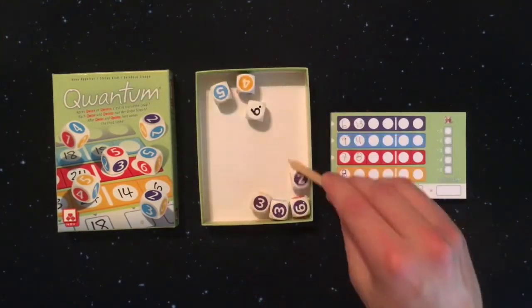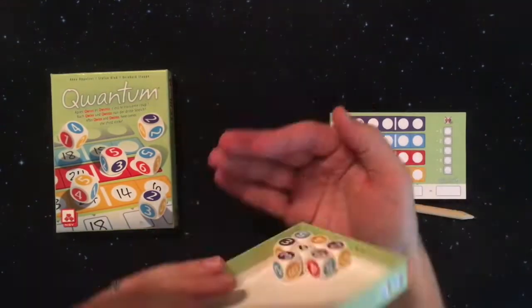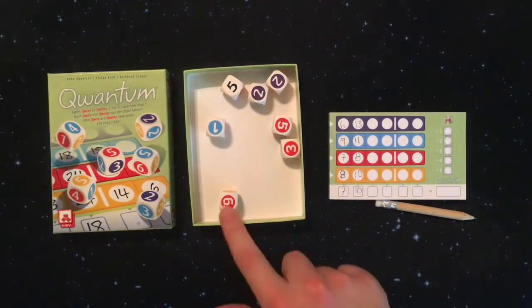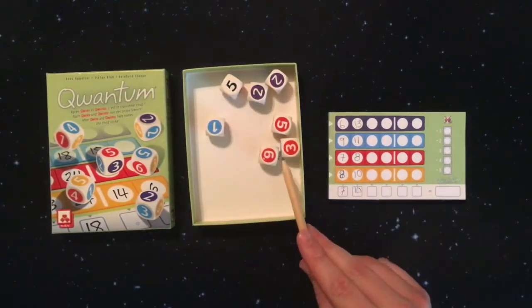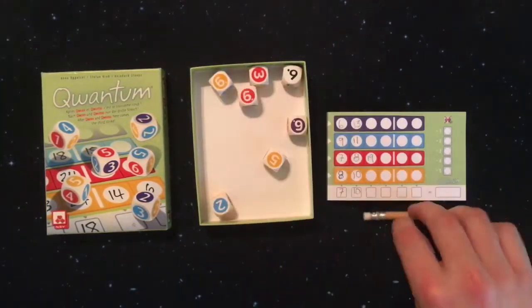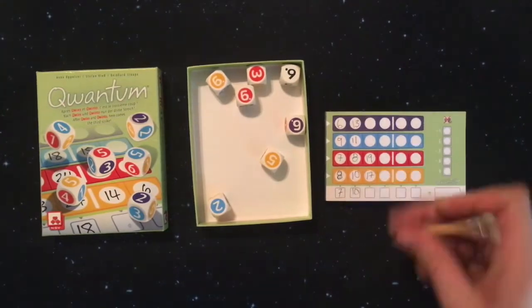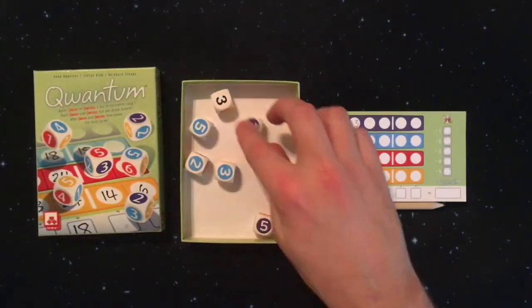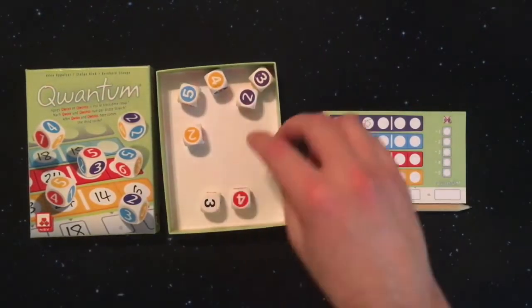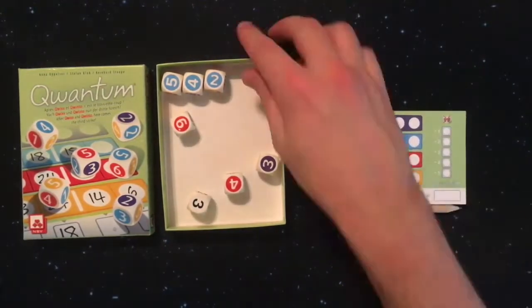The active player has two opportunities to write down a number. If they skip the first step, all colors will be available for all players. The active player can also choose a color in the first step and then choose not to write anything in the second step, or they can write down a number on both opportunities. Only when you're the active player and you don't write down a number do you gain a misthrow. If you are not the active player and choose not to write, you will not mark a misthrow.